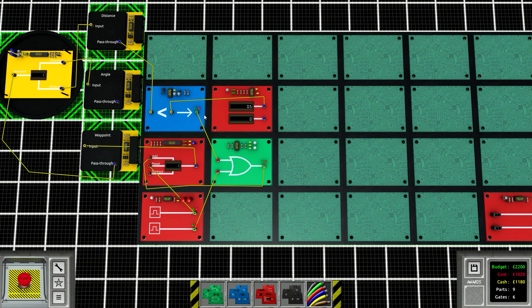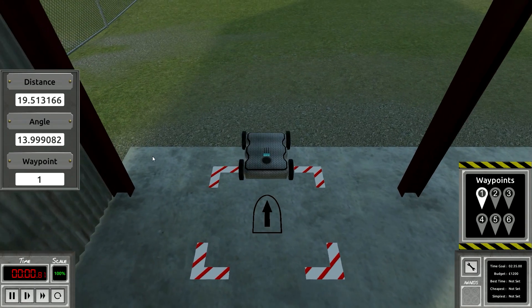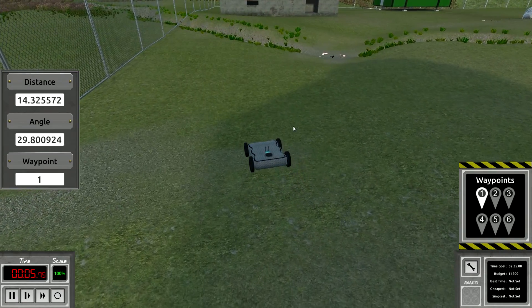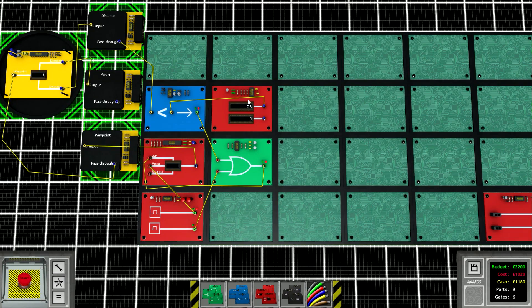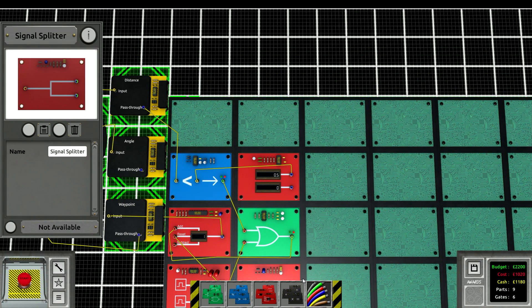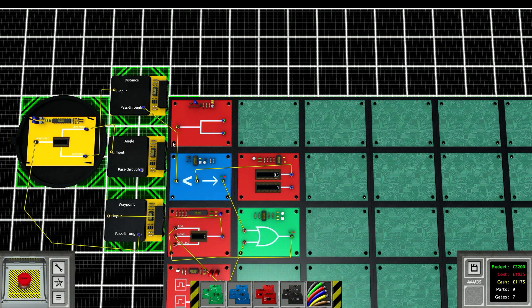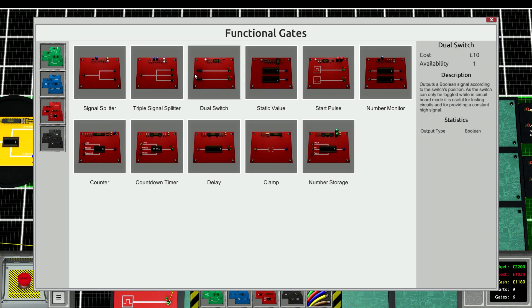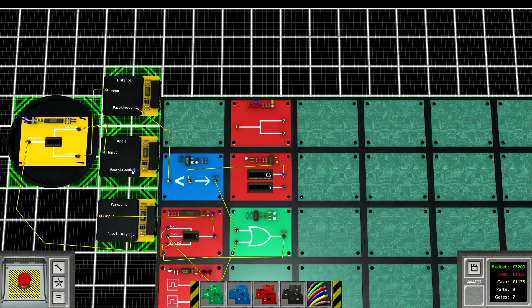That's a really simple circuit to automatically start at the first waypoint and after reaching it, automatically go to the next one. If we start here you can see our distance getting smaller. We won't make it to that waypoint though because we don't have any steering yet, so we have to do the steering portion next. The steering all comes off the angle output.